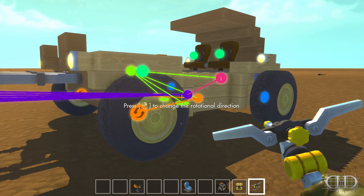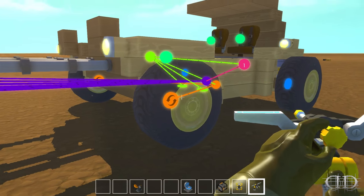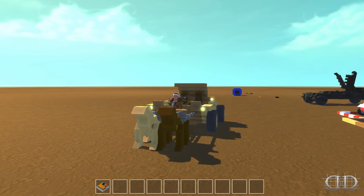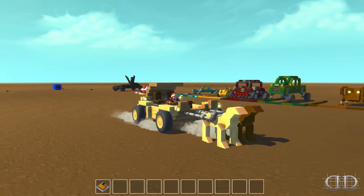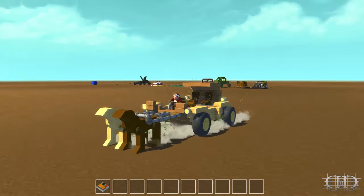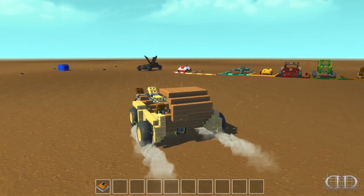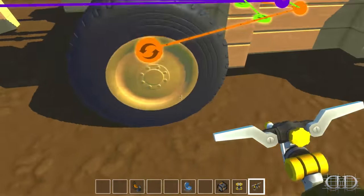Nothing too crazy - got a little basic steering. Looks like one button controls the dowels and then we just move forward using the loon engine, and these just push back. That is adorable and this is the top speed. It almost looks like the Flintstones vehicle - all that's missing is some feet coming out the bottom. Pretty cool though!